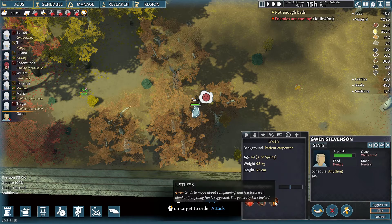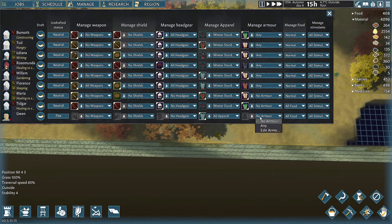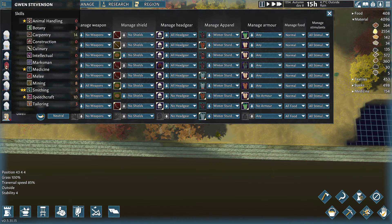She's got motor function reduced and she's not particularly great at drinking either. Let's make sure she puts armour on. I've set up a 'winter sturdy' outfit policy — that's winter clothing with sturdy minimum quality — which is going to make them less likely to whinge. If they have a high stat that likes fancy clothes they'll still complain, but sturdy is what we've got at the moment. We're getting rid of flimsy and we'll upgrade to fine, then good, then superior, then flawless. For now, winter sturdy is what we're going with. Let's get Gwen kitted out and ready for the fight.